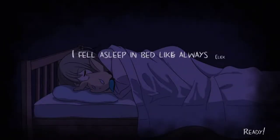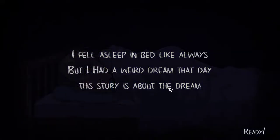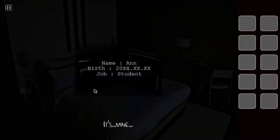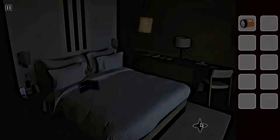We have a bunny. I fell asleep in bed — click, at least it tells me to click. I had a weird dream that day; this story is about the dream. A lucid dream, which is one of those dreams where it feels super realistic. Name and birth: XXXXXX, job: student. We got a flashlight, we got a spinning top. This is still a dream — I can't wake up. I got an achievement for that! How many achievements are there? Seven.